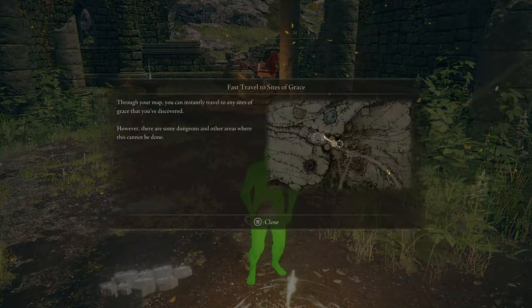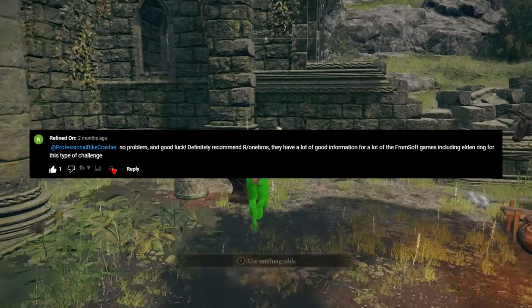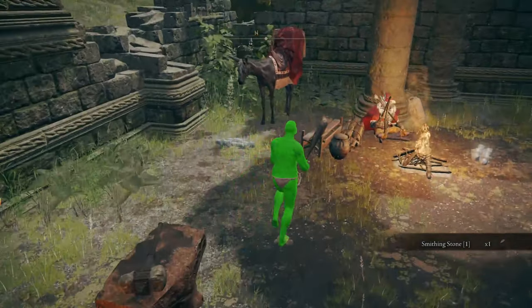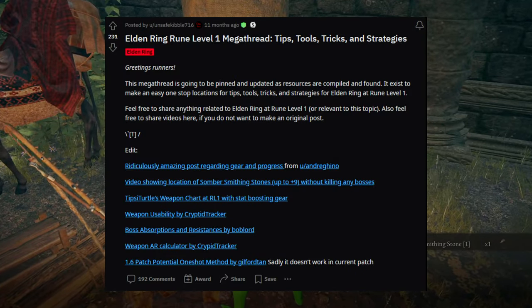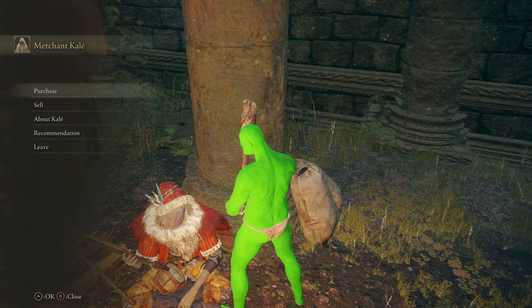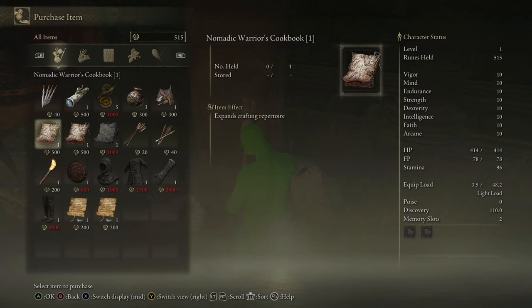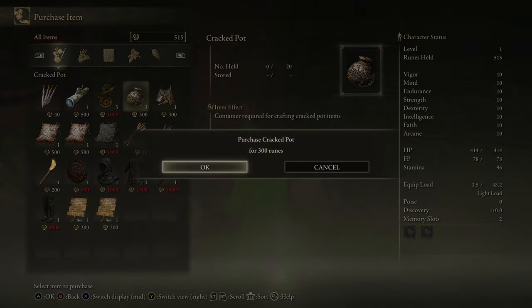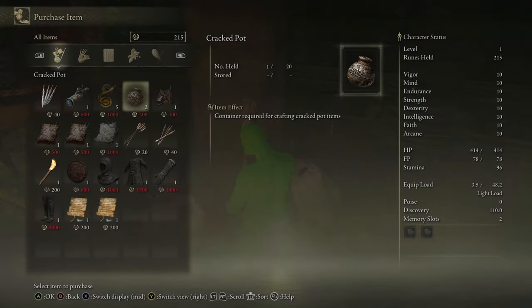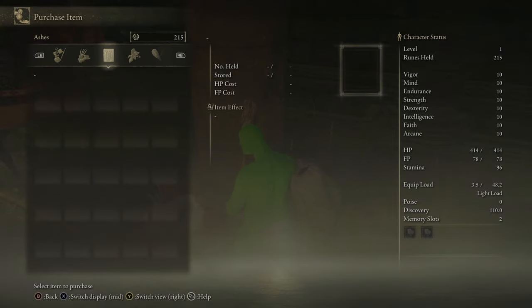Luckily the person that requested the run gave me a tip that would help me a lot, which was going to r/onebros. Here I went and did research on what equipment I was gonna use. There was this amazing mega thread that helped a lot. You'll find out more about the equipment I used throughout this video. So what are the rules? I read that there are many mixed opinions about a level 1 run, such as no status effects, no summoning, etc. You can make it as hard as you want or as easy as you want.